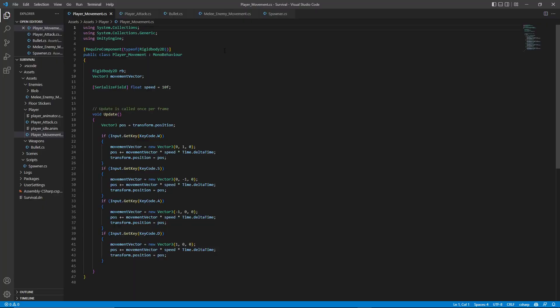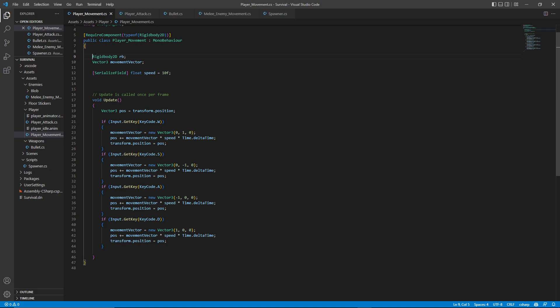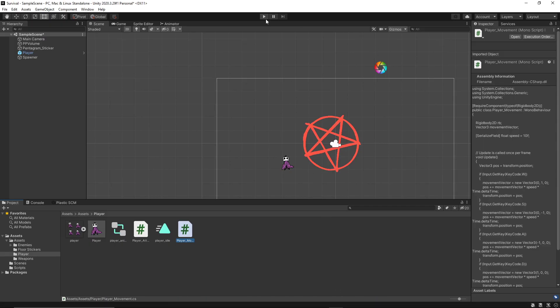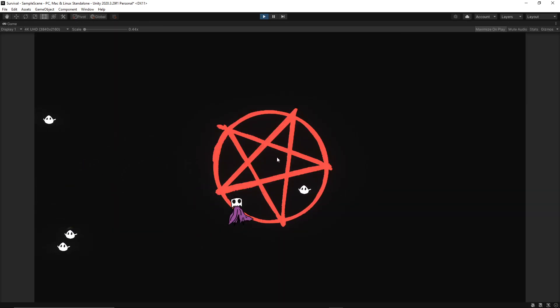For player movement, what I'm doing here is a really simple script that uses Rigidbody2D. It looks for the rigid body, comes up with the vector, has a speed that's adjustable. This might change — it might move under player stats, if that makes sense, but right now it makes sense here. Say if you get a speed upgrade, you would just have to edit this and then update. So wherever you're moving, whichever key code you press, it updates where the position is on the map. If you use two keys it'll move you diagonally and so on. The speed affects how fast you go.